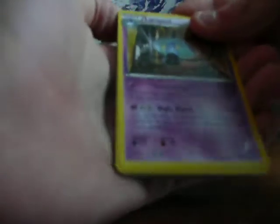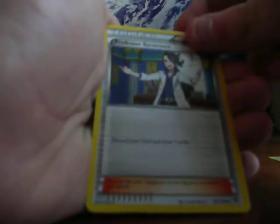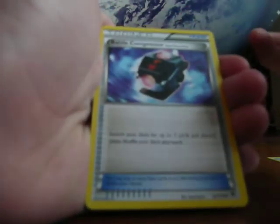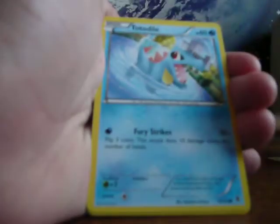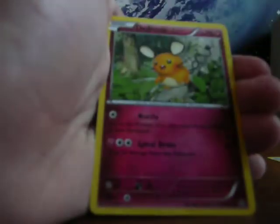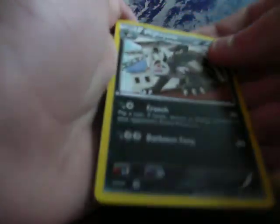First got Lampent. Professor Sycamore. Battle Compressor from Team Flare — pretty cool. Totodile. Alomomola. Druddigon. Gligar. Ditto. Trick Coin reverse — nice card, pretty nice. And the rare is Mewtwo-EX. Cool one.